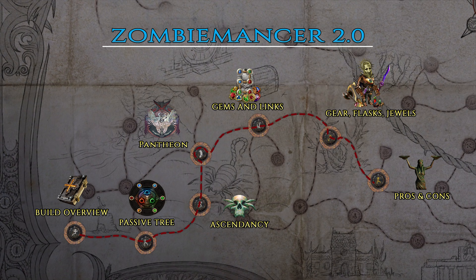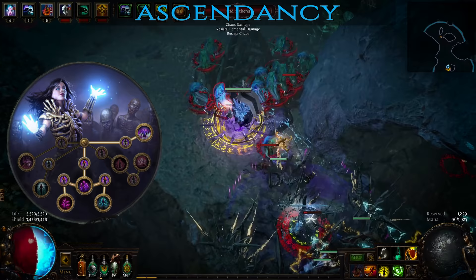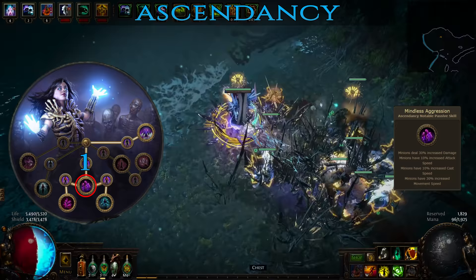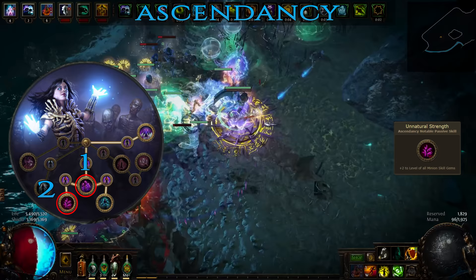In the next section I'll be covering the Ascendancy class which improves pretty much every single aspect of this build. Summoning dead stuff to fight for you is clearly the signature of a Necromancer, so that is what you'll be picking. First points go to Mindless Aggression — a clear cut and efficient passive that simply buffs the damage as well as the attack and movement speed of your minions. After completing Cruel Labyrinth, spend the points on Unnatural Strength which grants plus 2 levels to all active minion gems you're using.